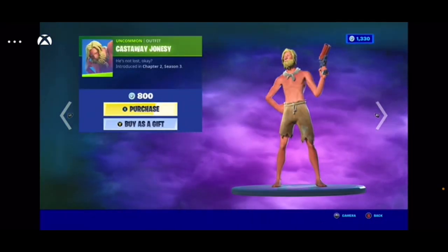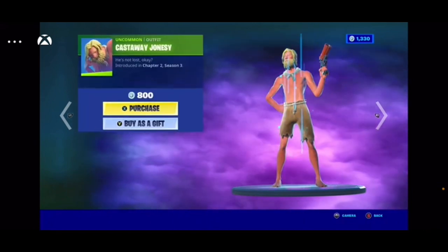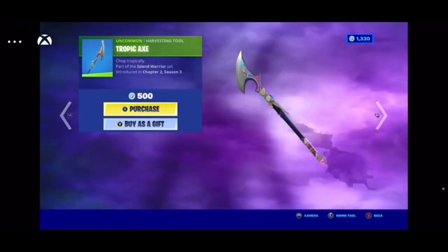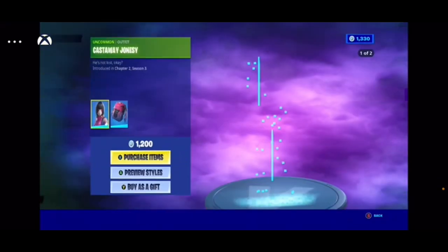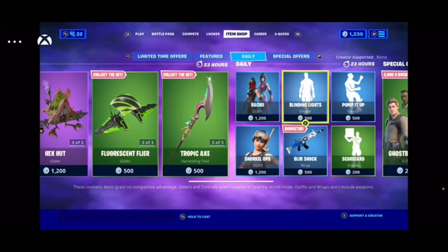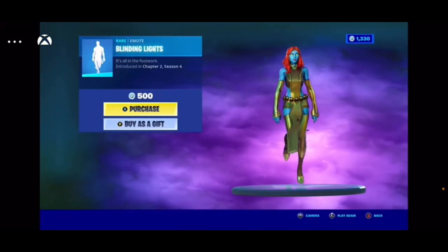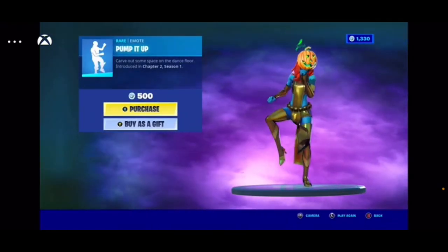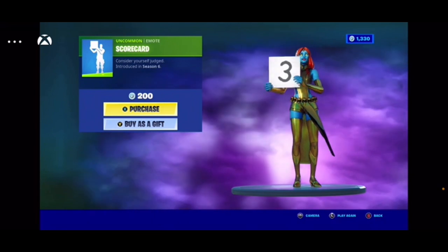We got Castaway Jonesy. Hyla, and her backbling which is Wind Shell. We got Tropic X. And we got Bocci — does she have a backbling? Yeah she does, it's Kimochi. And there's her Spy Outfit. We got Snorkel Ops, which doesn't have a backbling. Blue Shock, Blinding Lights, Pump It Up. That's a pretty good one. Scorecard's pretty cool but I can't get it because there's going to be a pumpkin skin coming out and I'm going to get it because it's going to be blue.